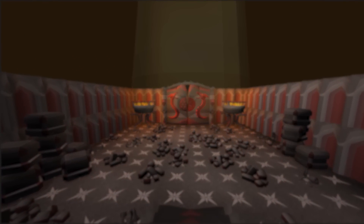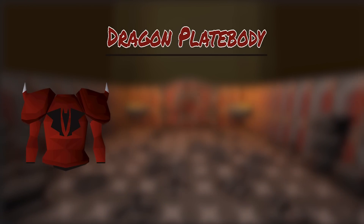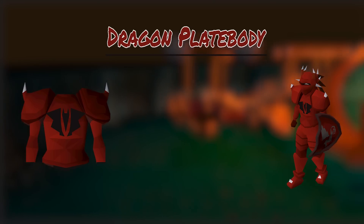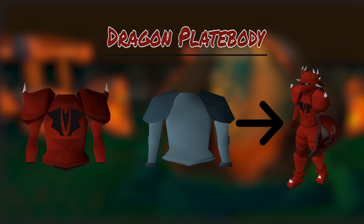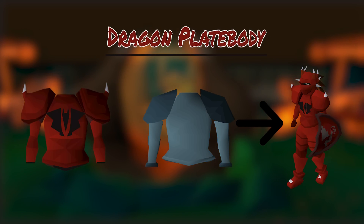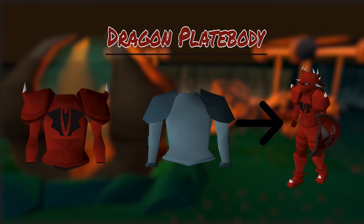The Dragon Platebody is a classic RuneScape item that aligns with the natural progression of standard metallic armor — Iron, Steel, Mithril, Adamant, Rune, etc. A lot of new players see the Dragon Platebody, see its relatively attainable price of 2.4 mil, and immediately think it's the next upgrade they need. I'm here to tell you there are better and cheaper alternatives, including the Fighter Torso, Berserker Armor, or even Obsidian Armor.